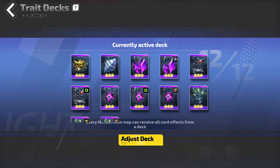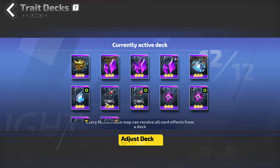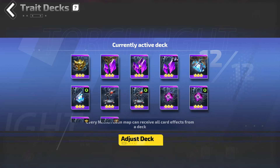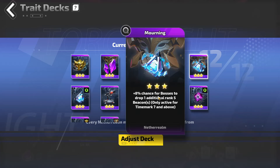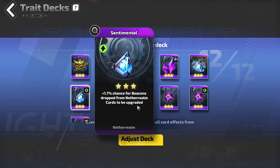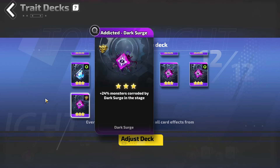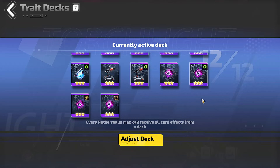The trait deck that I am running for this test is Extra Monsters, Chance for Flamesand to drop and be multiplied, Chance for Bosses to drop an additional Rank 5 Beacon, Chance for Beacons to be upgraded from the Netherrealm cards — I haven't had this happen yet but I'm still hopeful — Chance for God of War to spawn, which makes you zip through the map even faster, Chance for Dark Surge, used at the very end. Extra Monsters are Corroded and Chance for a Boss for the Edicts.